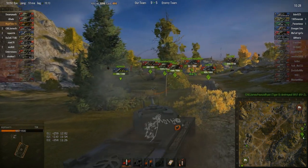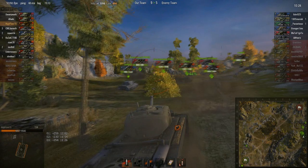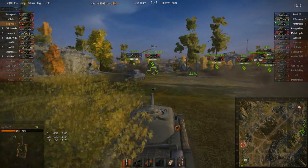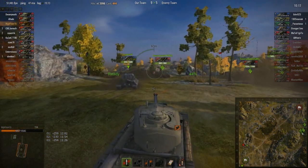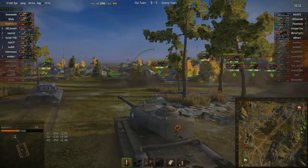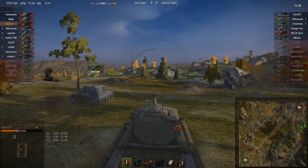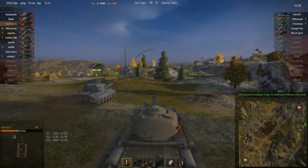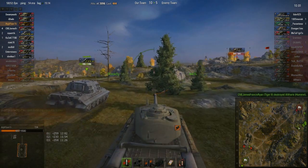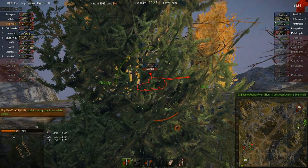I take a shot there — if I had hit him, he would have been lower HP for my teammates to get. But as you can see, we're all just pushing forward, and I think right here they should just push as hard as they can, because they're in our base right now. And if they don't push as hard as they can and just go into the cap to sit there, we're going to lose. Push to the cap, don't stop to take pictures — that's what I write.